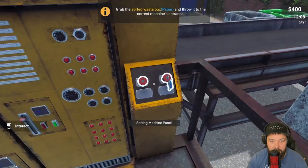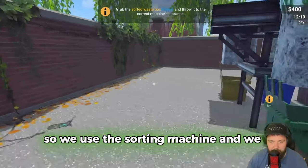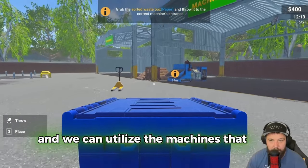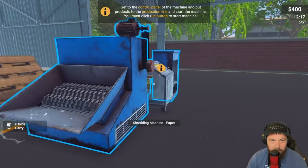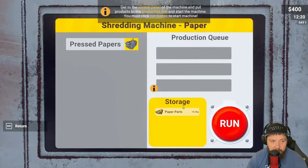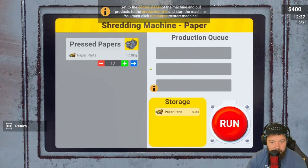Grab the sorted waste box - the blue one for paper - and throw it in the correct machine's entrance. We use the sorting machine, distribute them, then grab our boxes and utilize the machines we buy to recycle them. We'll empty that into there, get to the control panel machine, put the products in the production line, and start the machine.